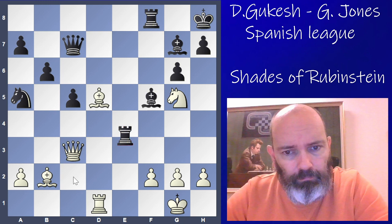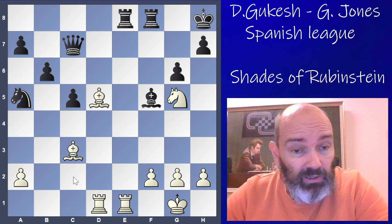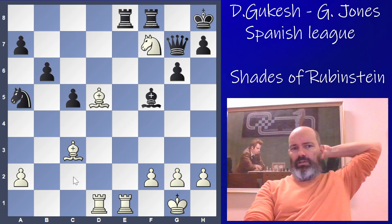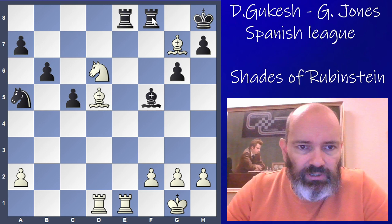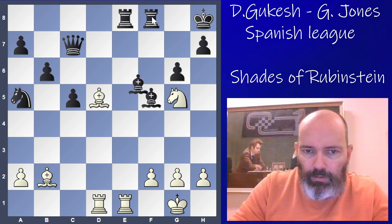Gawain took on e1. He can hardly take the queen, because white simply recaptures and you can only interpose the queen. White's idea is to win material with Knight f7 check. If you take with the rook, white takes and you can only interpose the rook — then it's checkmate in two moves. So King g8, but white keeps checking, takes on g7, then takes on e8 with check, and white wins material.